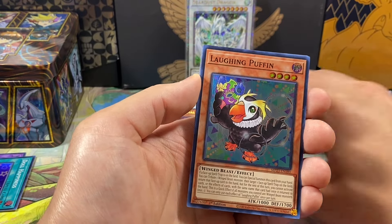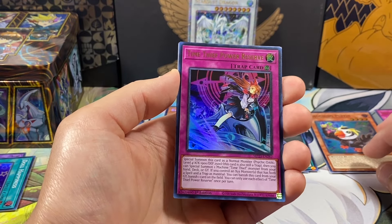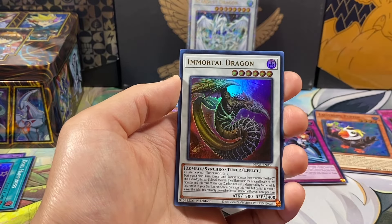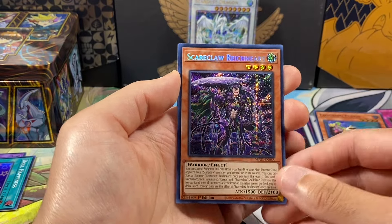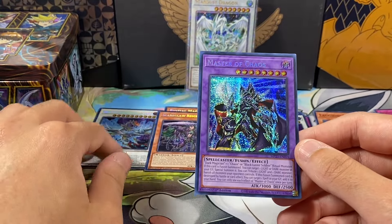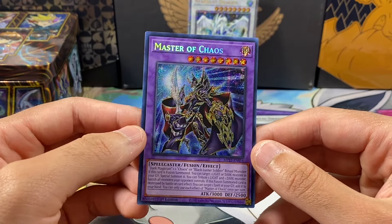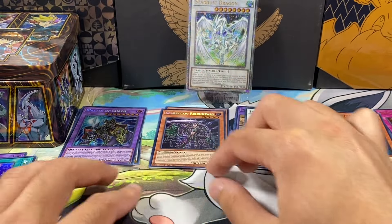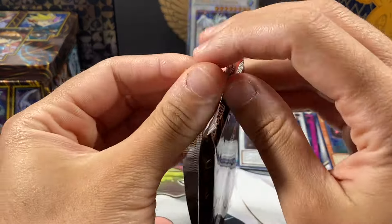Laughing Puffin — we already have that one as a super, so that goes in the unneeded pile. Time Thief Power Reverse, number 282 — we do not need that one. Immortal Dragon, number 85 — do not need that one either. Our first secret is Scareclaw Rye Card — we already have a bunch of those. Then Master of Chaos — that's a really cool looking one and it's actually a secret we were missing. Very cool — Dark Magician plus Chaos, interesting.